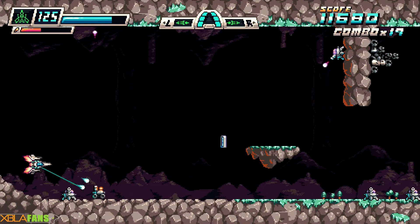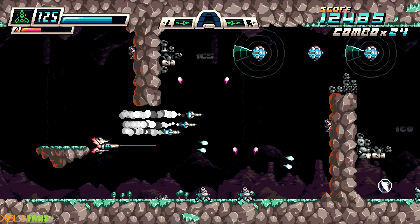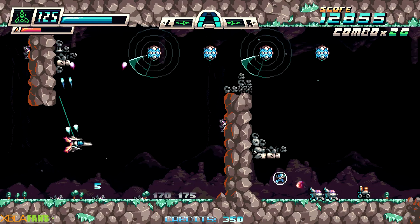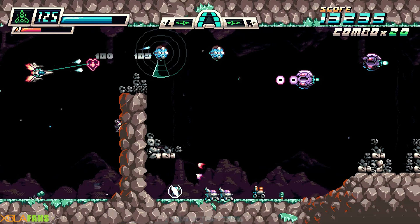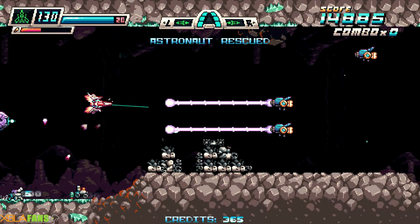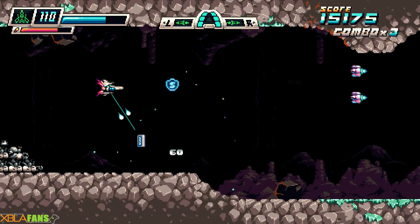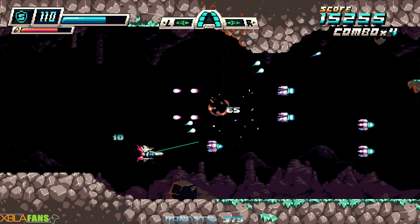Some levels have secret exits or secret paths to another boss — either blow something up or go a slightly different way. I thought it was a dead end, but I'm glad I didn't dismiss that path. It wasn't a dead end — it was an alternate path.